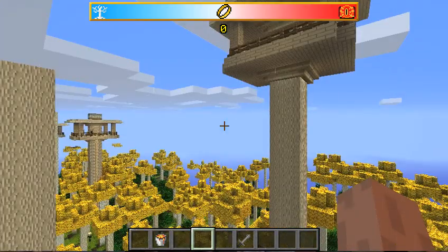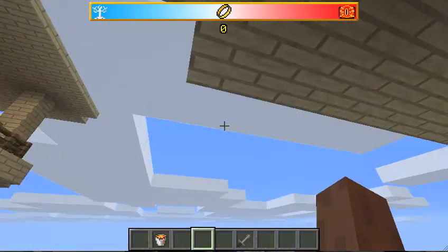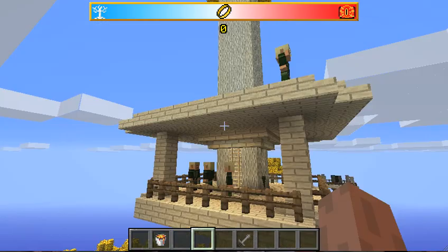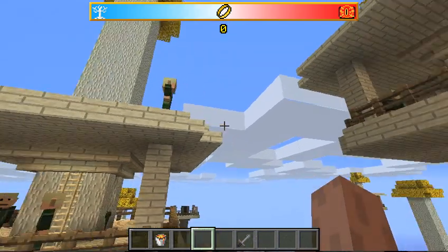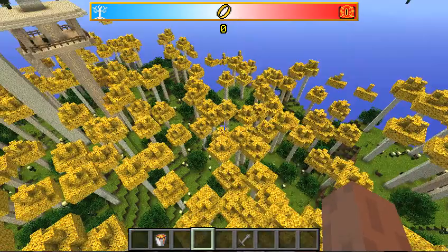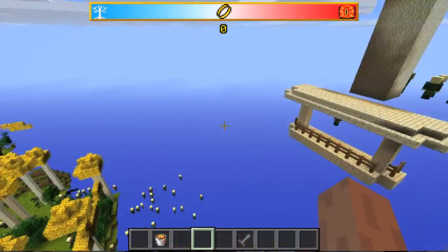This is the elf habitat. It's pretty cool. You can climb up the elf tower. And there's also this cool leaf falling effect. These things go on for like miles and miles and miles.